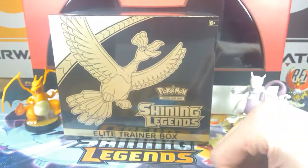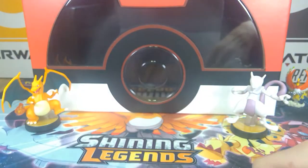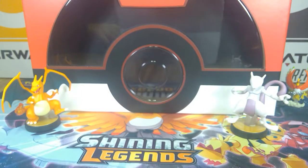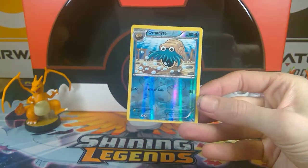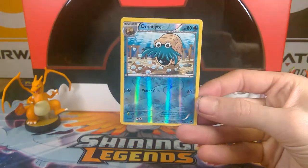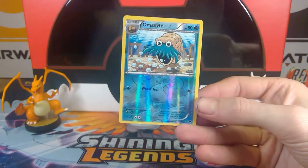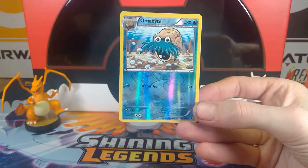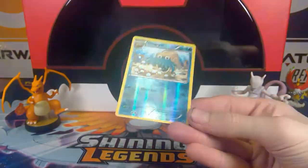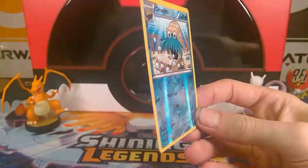We're trying to complete that Shining Legends set, so no need to waste time. Me and Kid did a little upgrade today — you want to tell them what we did? We're on a budget. We went and bought two cheap desk lamps. They clip on. Look at that — you can really see the reflection. You can see the colors.